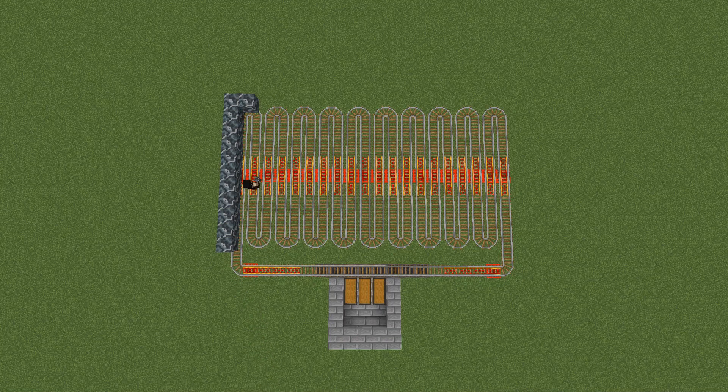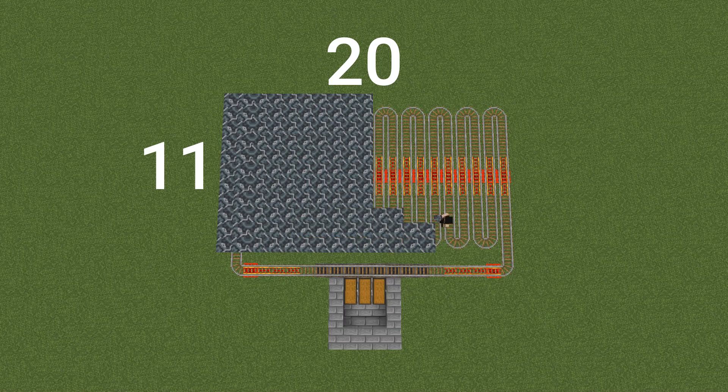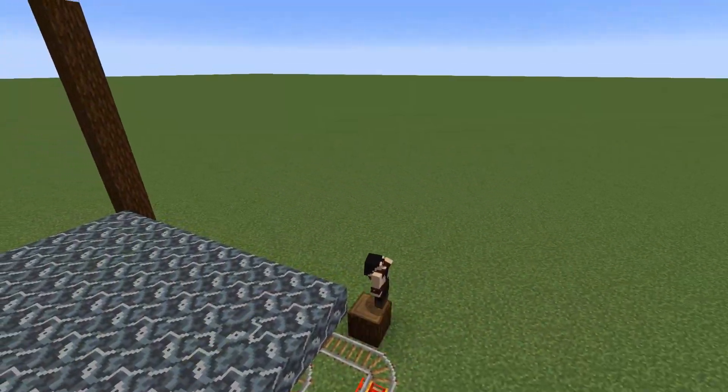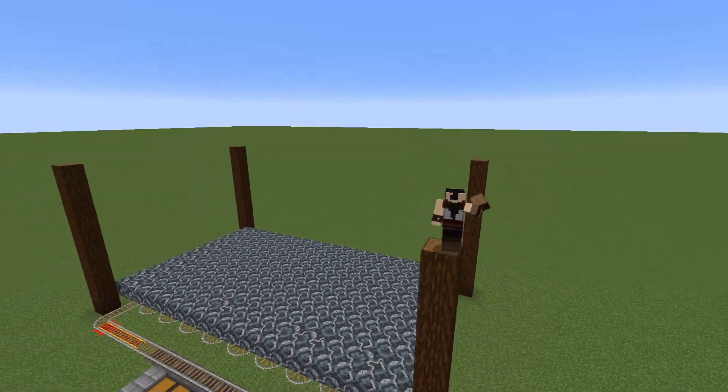The first thing you're going to want to do is set up a collection system, which I've already put down. Then over the top of that we're going to get a glazed terracotta rectangle 11 by 20 long. We're then going to go into each of the corners and build up by 10 blocks.